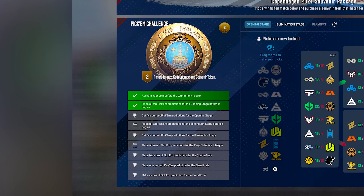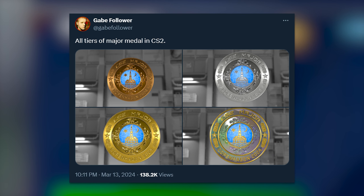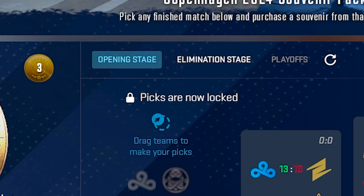That's why I myself, and honestly a lot of players, will go with the more expensive option. But once you do pick up whatever pass you want, that left box on the Copenhagen page is going to change to the pick'em challenges. Besides now having the major coin, you also have all these tasks, and if you complete all of these, not only do you get more souvenir coins to redeem for packages, but you can also upgrade your coin from silver to gold and then to diamond.